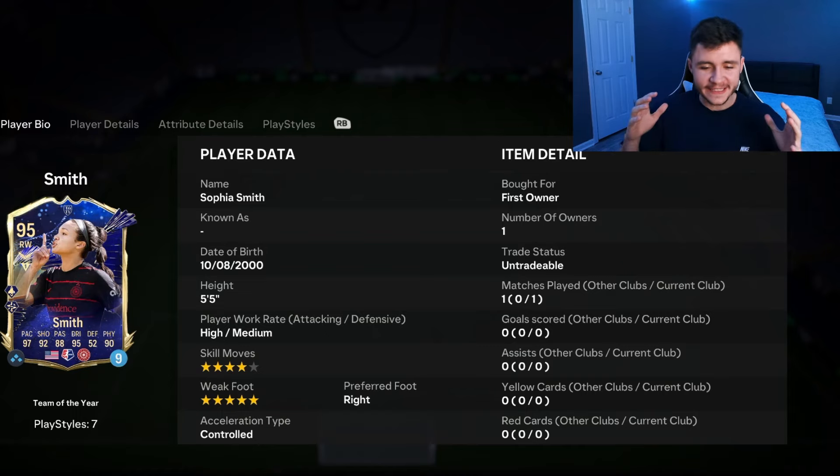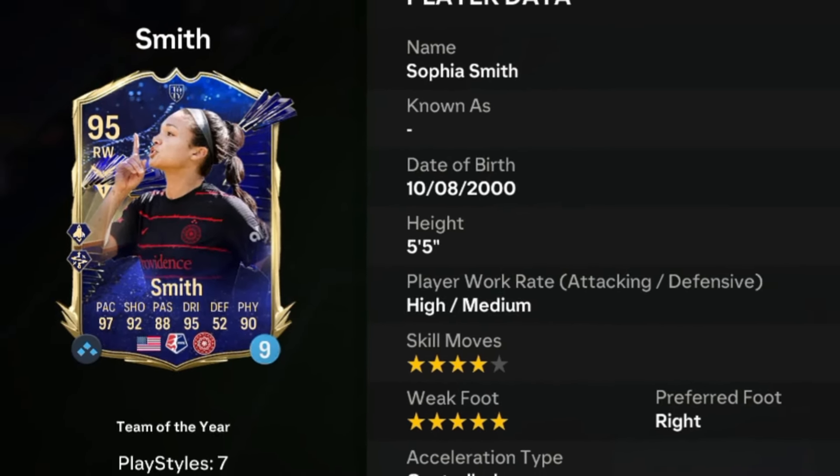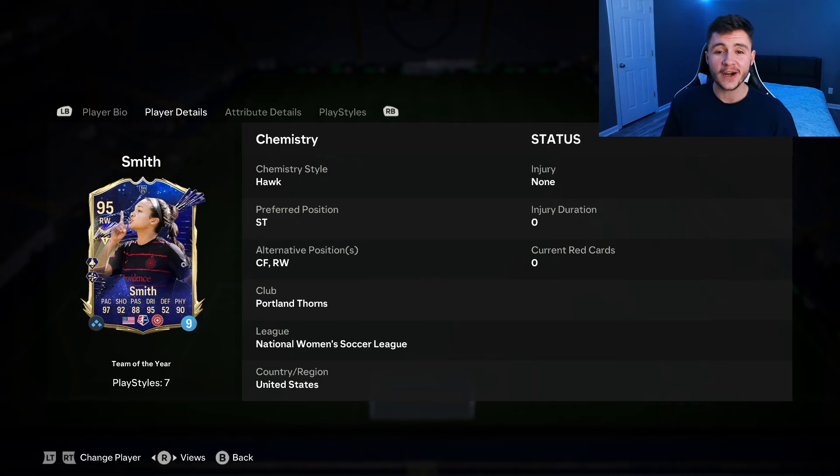In today's video, we go ahead and check out a team of the year card that could potentially be one of the most OP cards in the game, if not the most OP card — Sophia Smith. Smith is a 95-rated card who stands at 5'5", has high/medium work rates, right footed with 4-star skill moves and 5-star weak foot. She can play striker, center forward, and right wing.